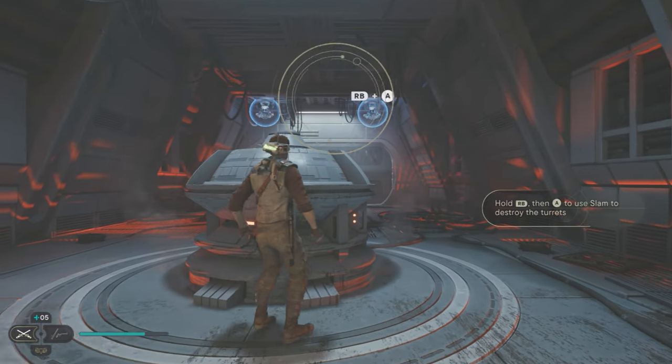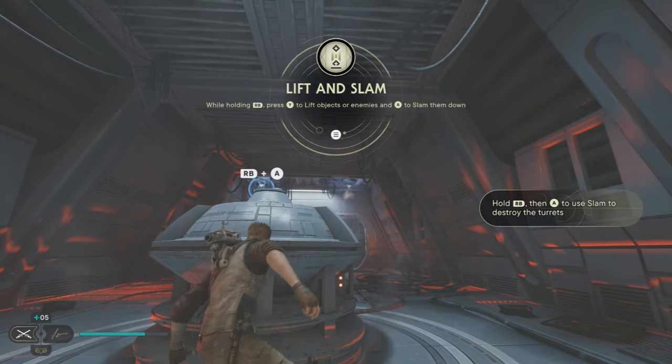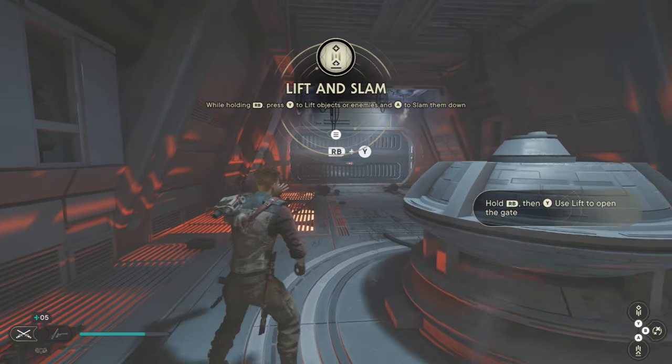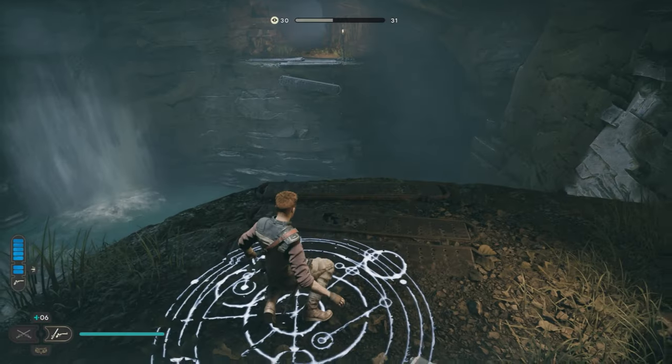First of all, we'll need the ability Lift and Slam, which is gained about halfway through the game when you're on a droid control ship. You'll be pinned down by two turrets and you'll be given the ability to destroy them.